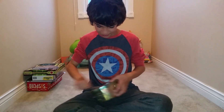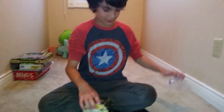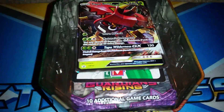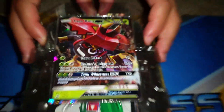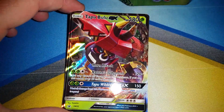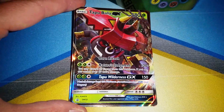Tapu Bulu! I've been hearing that people are using the Tapu Bulu card along with Lurantis GX to make a really cool deck. I like how he's like attached to something — he's like such a bull. Wow, Tapu Wilderness — heals all damage from this Pokémon. Wow, let's take a look at this card, it looks awesome. Tapu Bulu GX! Have a read if you'd like to, pause the video if you need to.